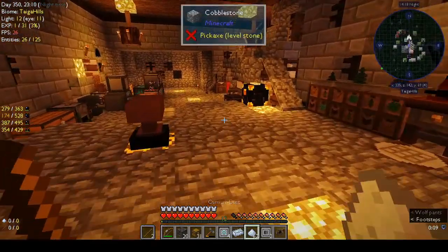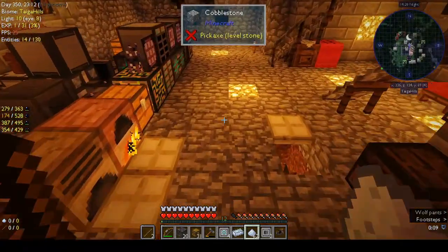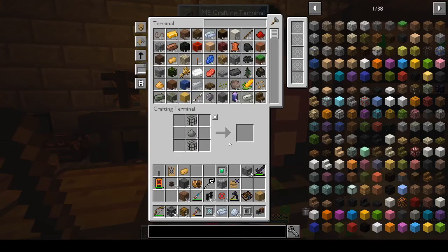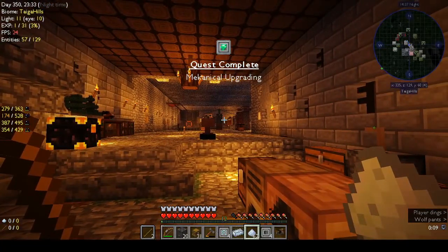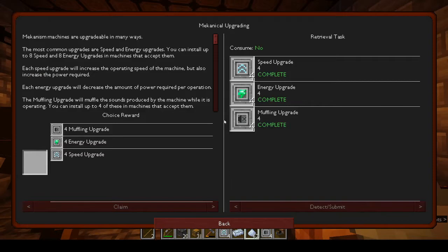We need to put in the enriched alloy — yes, enriched alloy. We need two more of those, and that's that. For the choice reward, we'll go for the muffling upgrade because that's the hardest to make.